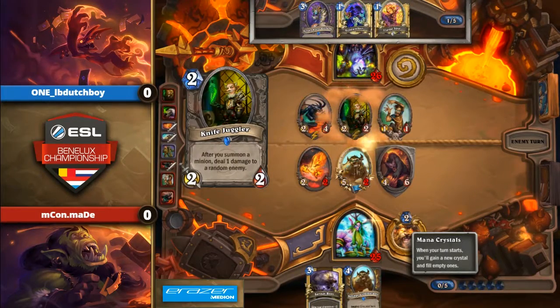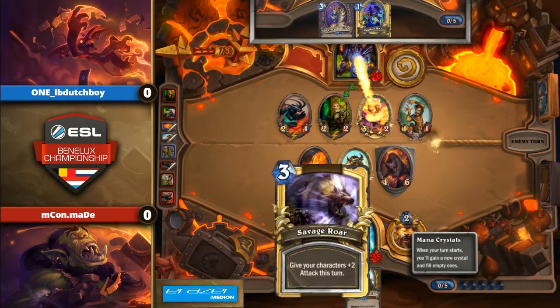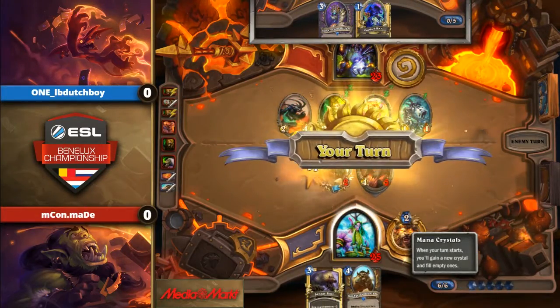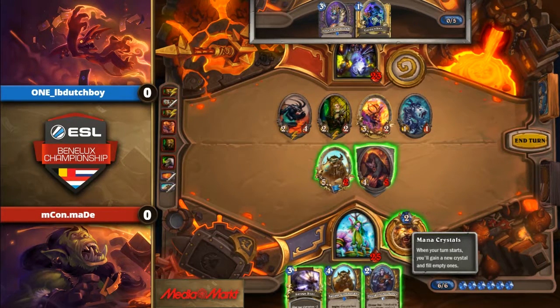Like Knife Juggler, Voidwalker, or Flame Imp — it's his best play here. Where's the Juggler going to land? That's a pretty good Juggler — they even have two Juggles, maybe he's lucky. Oh, and he is! Wait — how much damage is this? With the Druid of the Saber? It's not 23, but it's a lot of damage — it's like 9, 11, and 12.